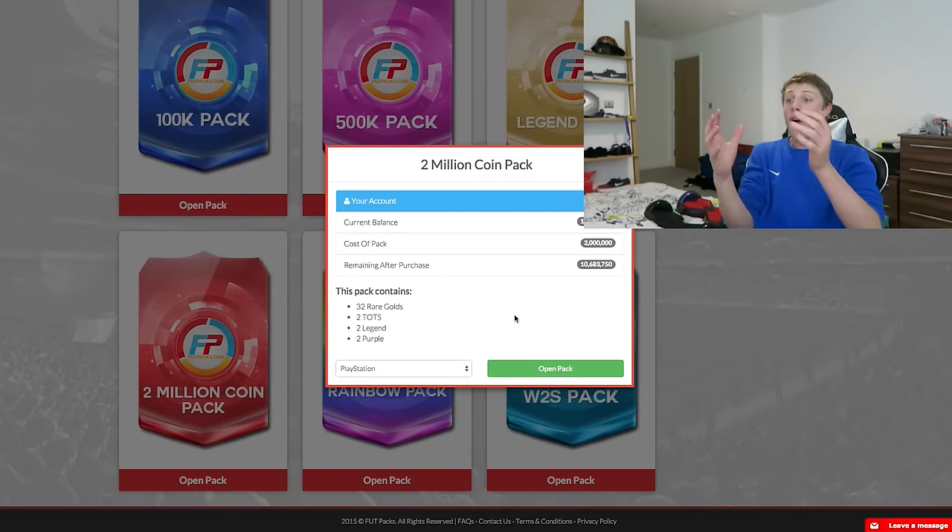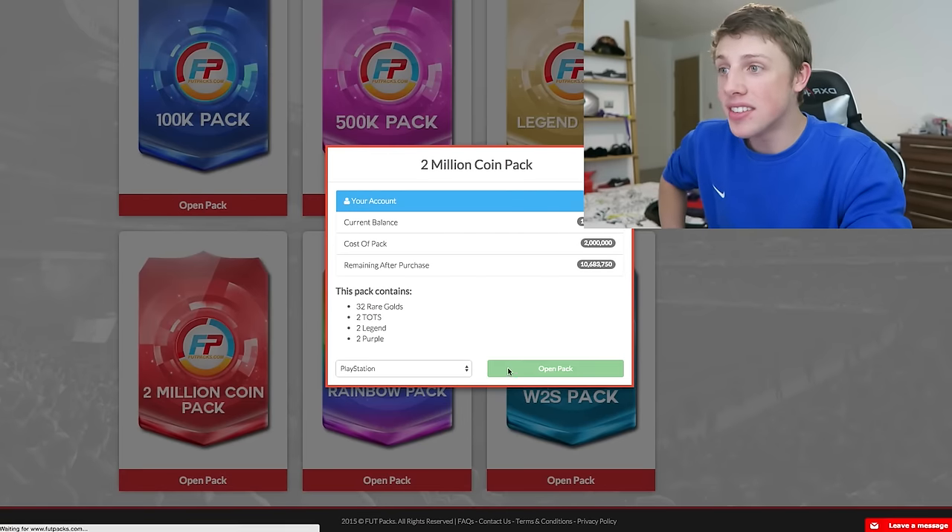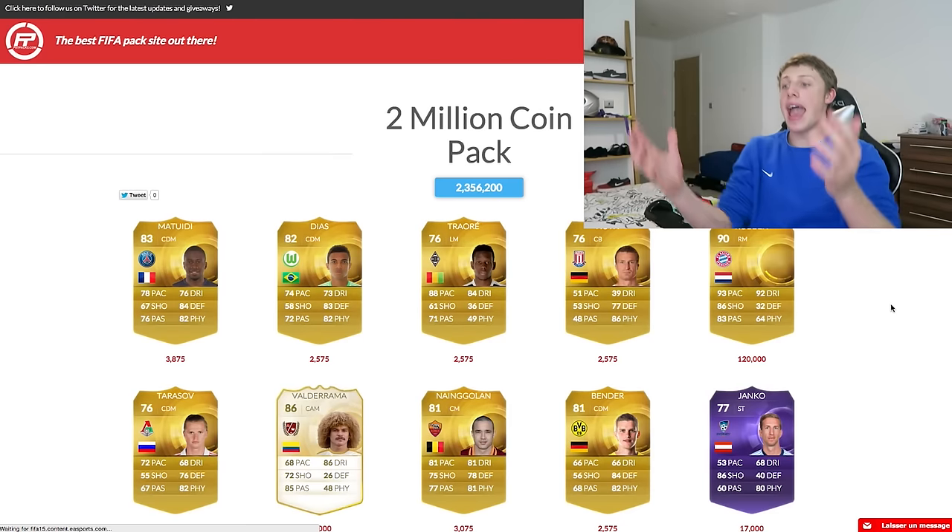A 2 million coin pack - 32 rare golds, 2 Team of the Seasons, 2 legends, 2 purples. And I've made money again.